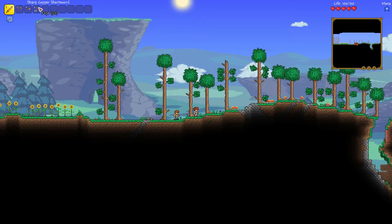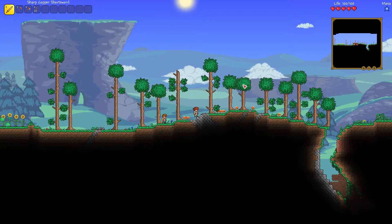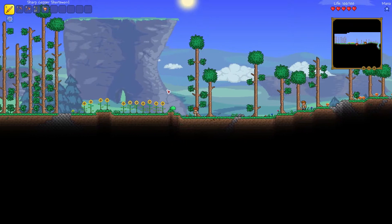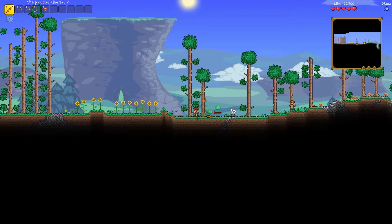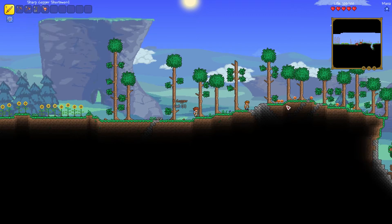To use an item in your hotbar all you have to do is left click. So to use this sword all you have to do is left click. You have to be a bit precise because the starting weapon is not very good.